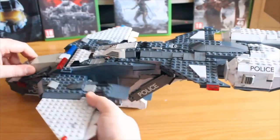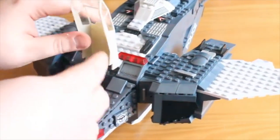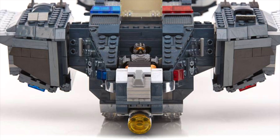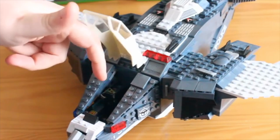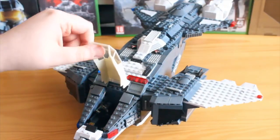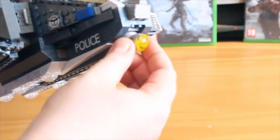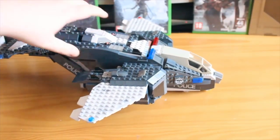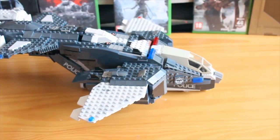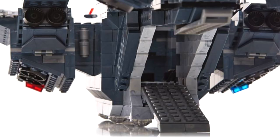Rotating around, you have the opening canopy — you can fit two figures inside, with a seat at the front and printed control pads throughout. Lifting this up, you have a rotating pivot searchlight, which is faithful to the NMPD Pelican version since they removed the guns. Landing gear can flip around, and there's a ramp at the back that folds down.